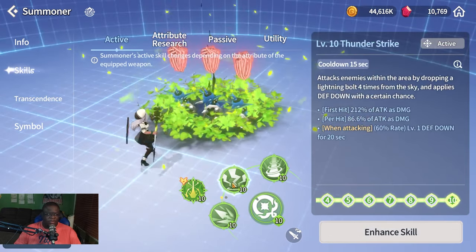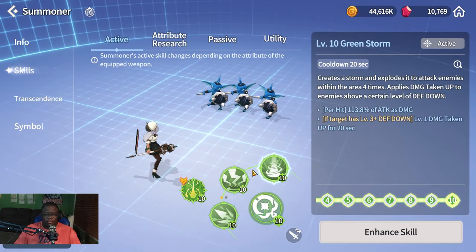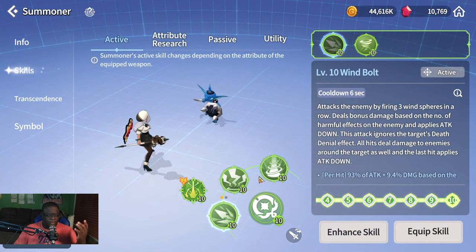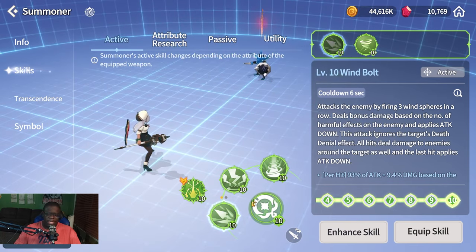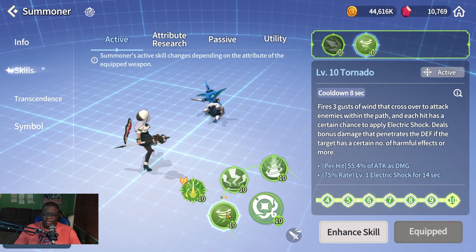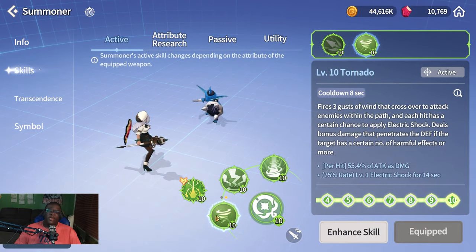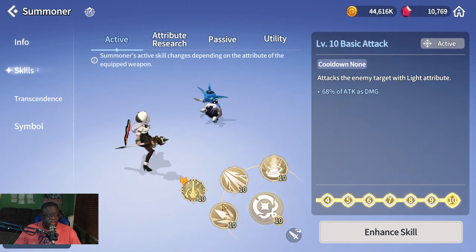For PvE with Wind Staff, the ideal turn order is: S2 to defense-break the target, S3 to apply Brand once they have level three defense down or above, then S1 with either attack down or electric shock. Early on, stick with the lightning wind bolts for attack down. Later in the game, switch to the electric shock version since it penetrates defense — really good.